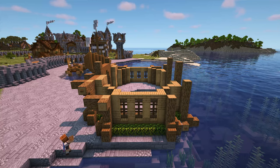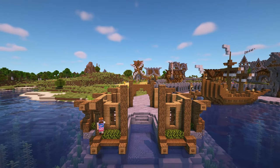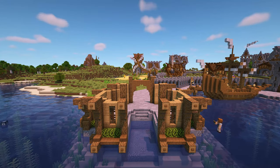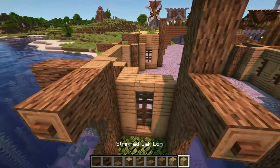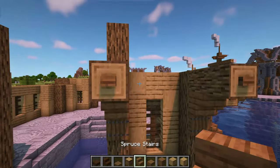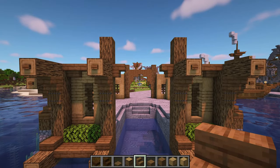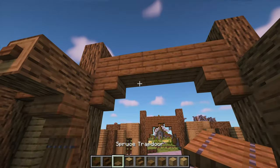Come round to the other side and do the same again. At the back, we're going to do the same as we did at the front with the logs that stick out. Above the windows, add the extra mixed oak blocks again. Then add the spruce stairs with the slab in the middle in front of them. In the middle, add an upside down spruce stair in line with the logs that stick out on each side. Above these, add spruce planks going all the way across. Then add spruce trapdoors in front of and below the spruce stairs.